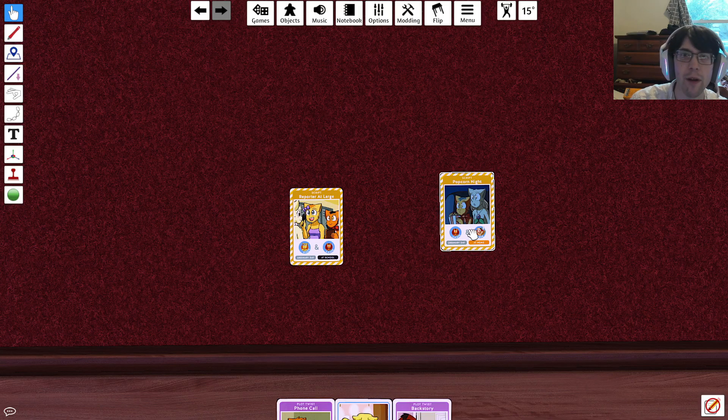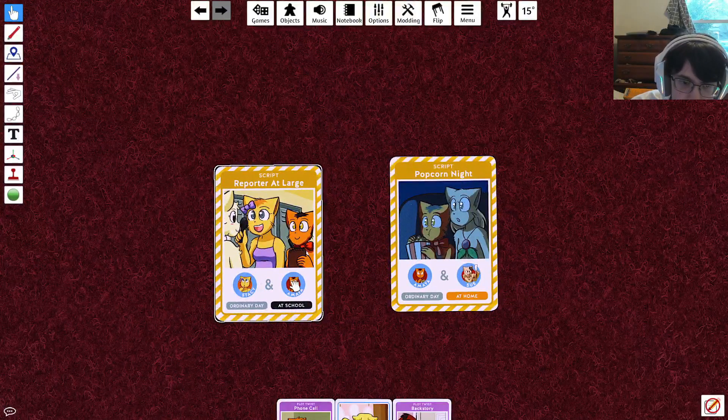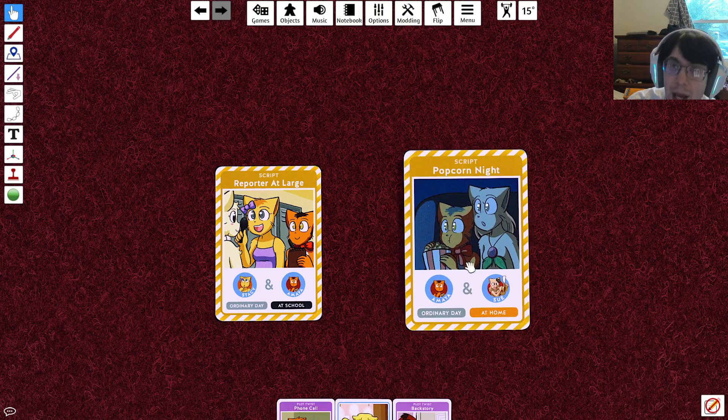The game says you're supposed to keep these script cards face down so no one else can see them, but for the purposes of this video I'm going to put them face up on the table. With Tabletop Simulator you can put them in your own personal deck so nobody can see what's in your hand. You have two script cards, but you only need to get one filled out. Each card has two characters, a day card, and a setting card.